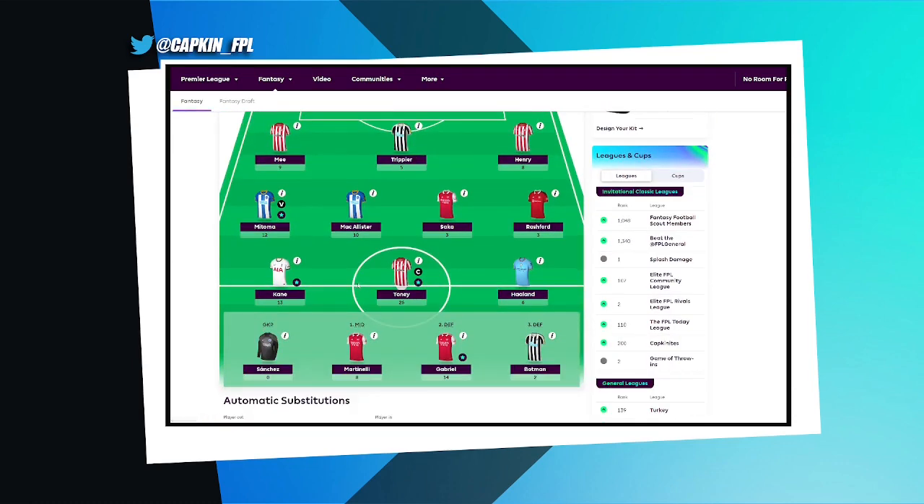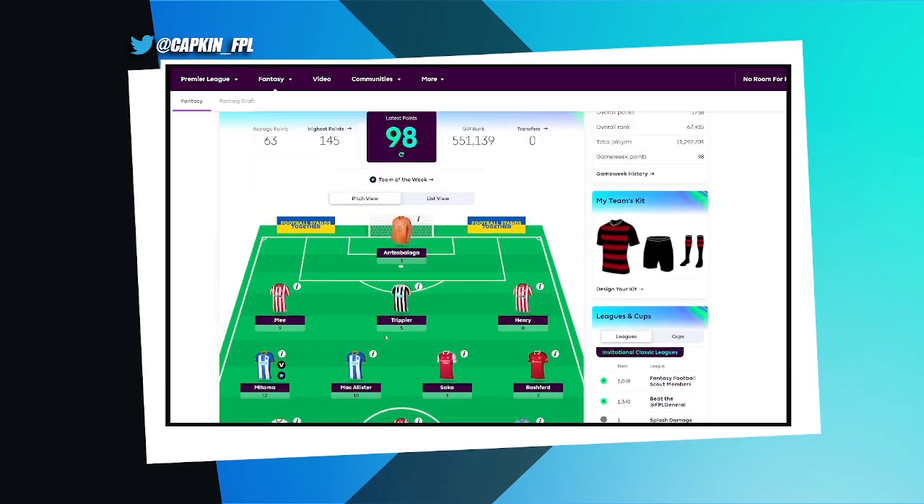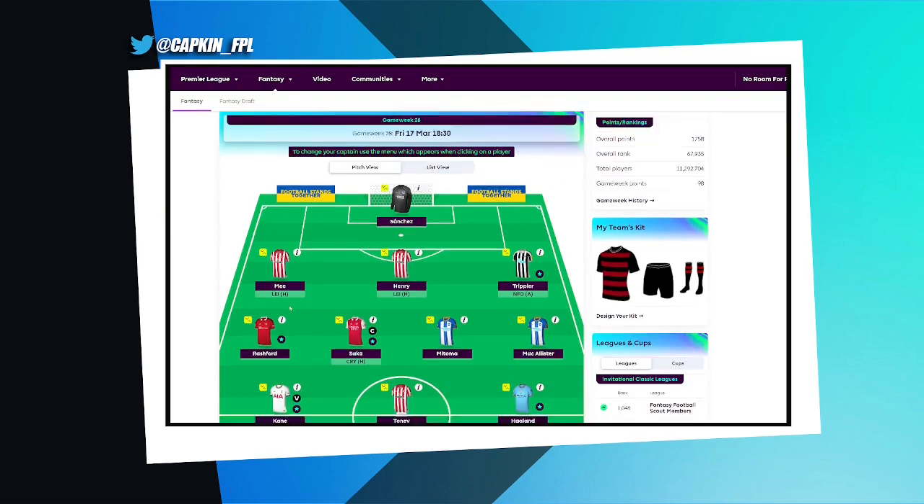Overall really happy, got the green arrow I needed. On the bench, Martinelli and Gabriel had big returns — I could have bench boosted but that wasn't my plan. It was just difficult to bench someone, and I think a lot of people were in the same situation. Anyway, let's move on to blank gameweek 28.